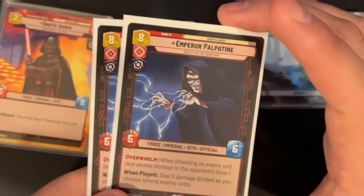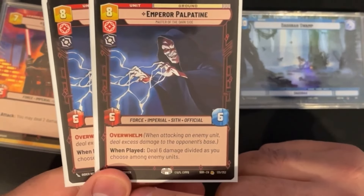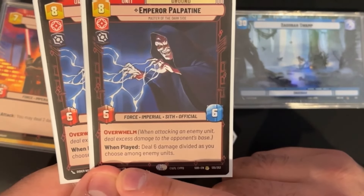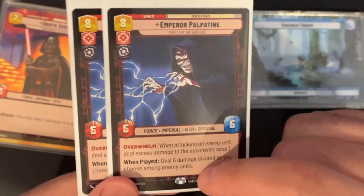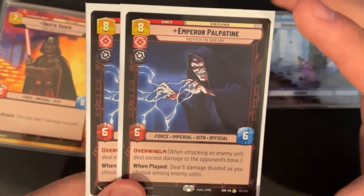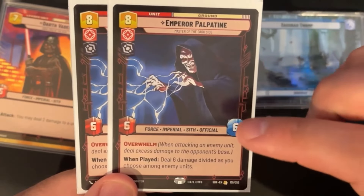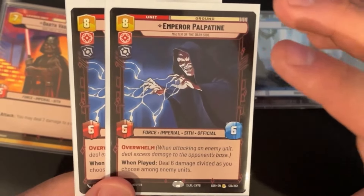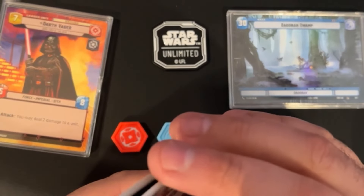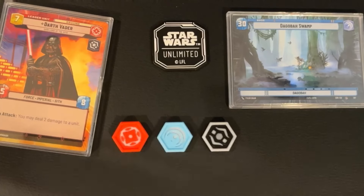Finally on the ground, we have a pair of Palpatines. He's a 6/6 for eight resources, comes down with Overwhelm, and when you play him you can deal six damage divided as you choose among enemy units. A 6/6 with Overwhelm is very nice, and that six damage can shoot down a Firespray or spread out and take out a bunch of units.